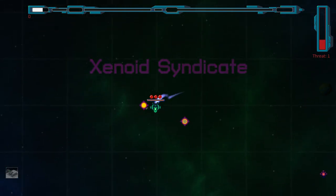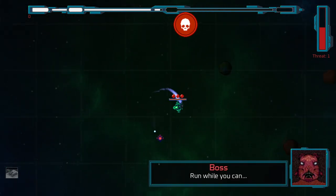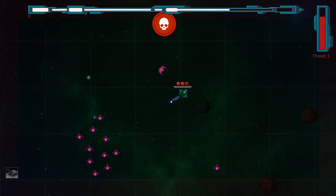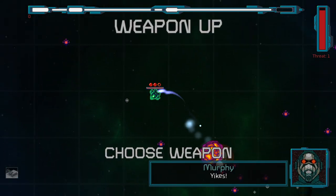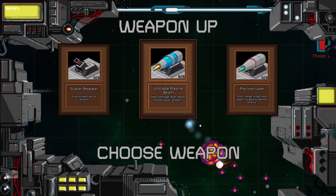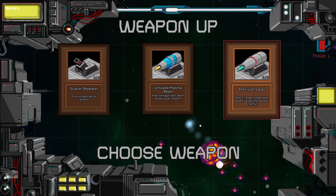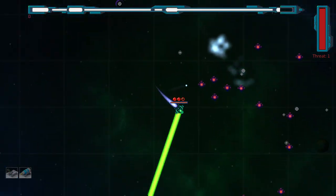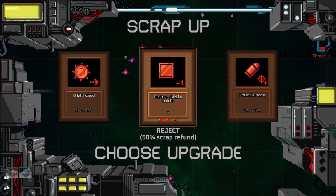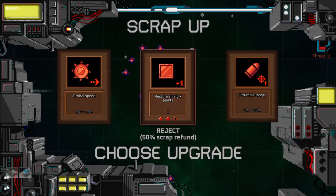I need to drink so bad — it just targets whoever's closest. Oh, that one hit me. Weapon up: scatter repeater fires projectiles at random, high damage laser beam shooting at random, or a short-range single laser beam targeting nearest enemy. Let's go with the random. Scrap up — I guess you get a weapon for beating the boss. Collecting the junk restores your shield. Let's increase my projectile range.